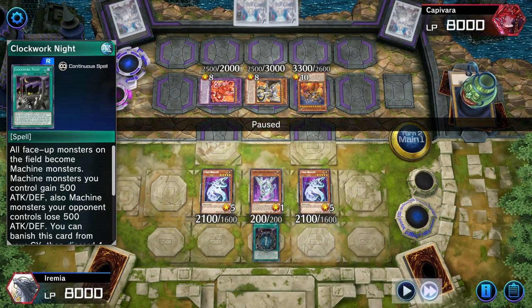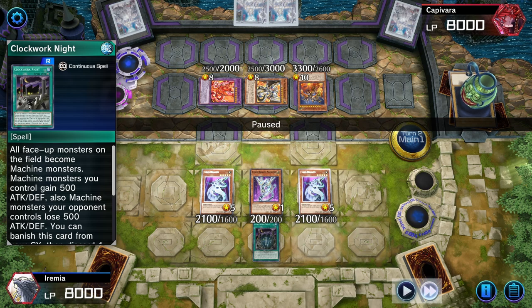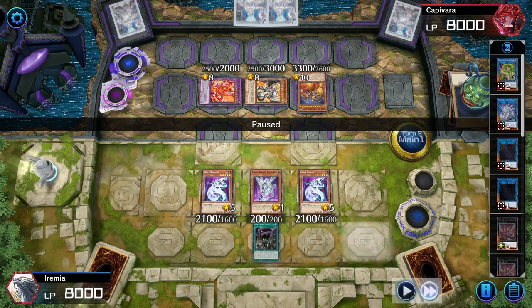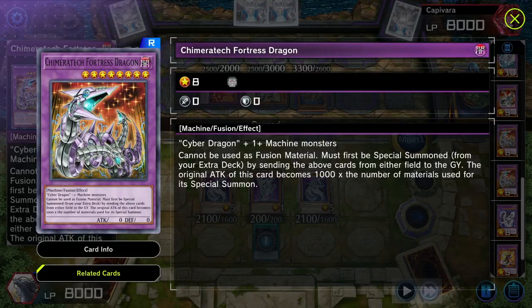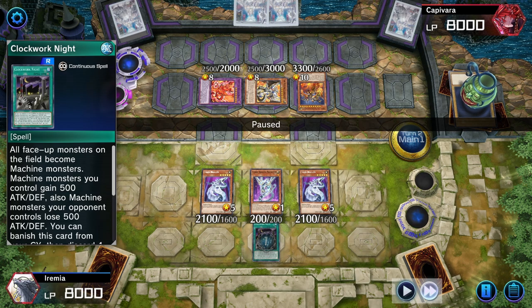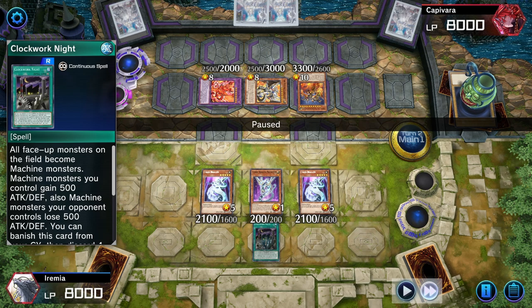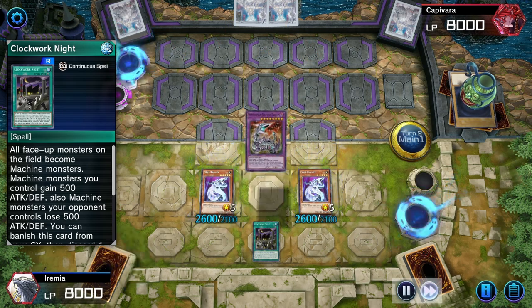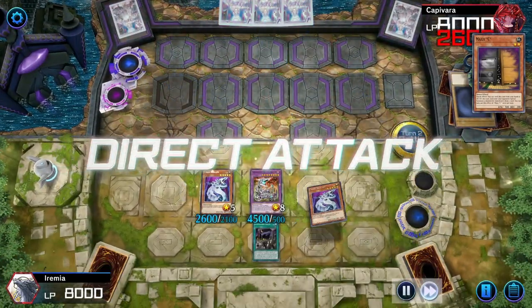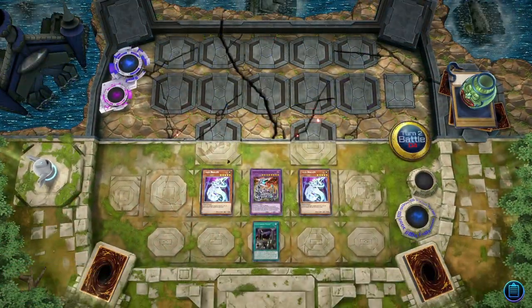We can play Clockwork Knight — new card just came out in the game. It changes all monsters on board to be Machine Type, which means we can fuse all of their monsters away for free because of Chimeratech Fortress Dragon. This is an old card — I played this when I was a kid. And this is just DNA Surgery but as a spell card. The attack increase actually does come up; it won't help us win this game, but it does help us win games later in the video. We fuse away their entire board — that's 8K. Might as well win. On to the next one.